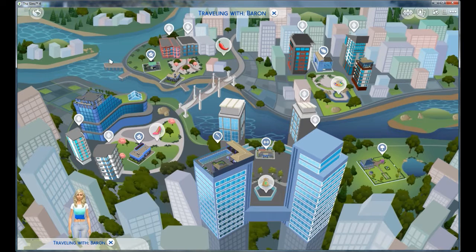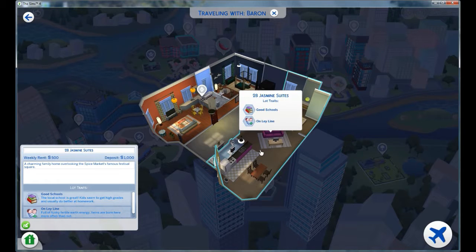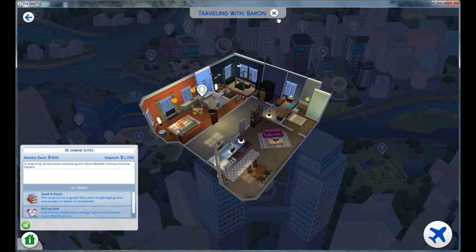Let's check out some other apartments. This is the Jasmine Suite. It has good schools on the Keyline — not sure what that does. It's full of funky, fertile earth energy; twins are born here more often than not. I'm not sure about that. Weekly rent is $500, deposit is $1,000, and there's somebody living here already.